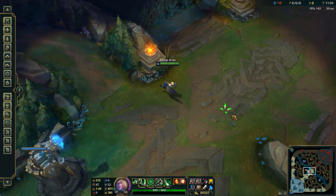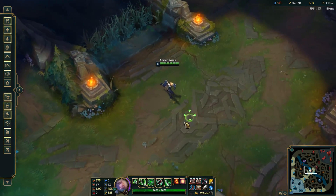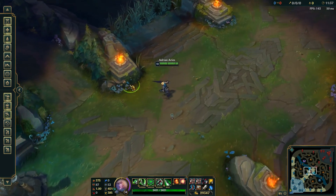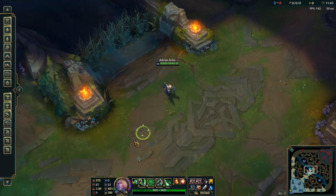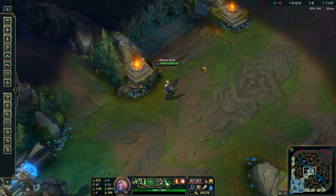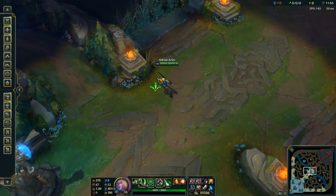Hey guys, I was testing some stuff on practice tool just for warming up before I started my stream in like 20 minutes, and I realized that there are some mechanics on Riven that got nerfed in the past that she can currently do again. But it requires an extra part that we weren't testing before, which was the hex flash — the hex flash being up. So right now there are two mechanics that were extremely good on Riven that may just increase her mechanical skill by a bunch, and they came back because of this.